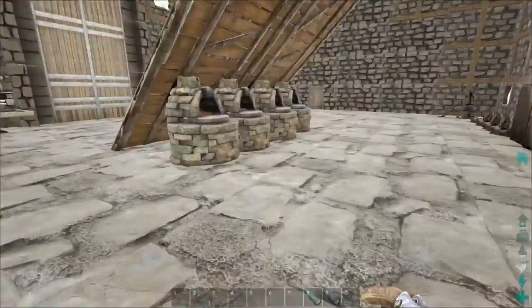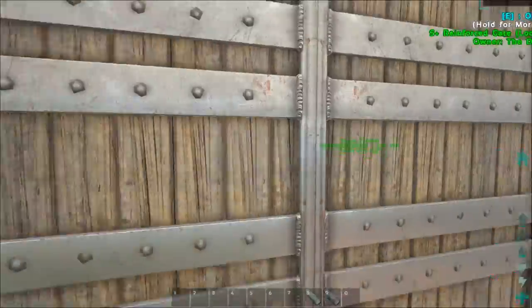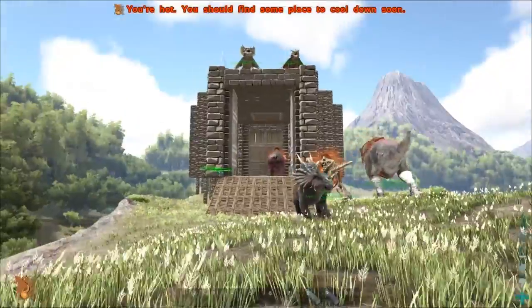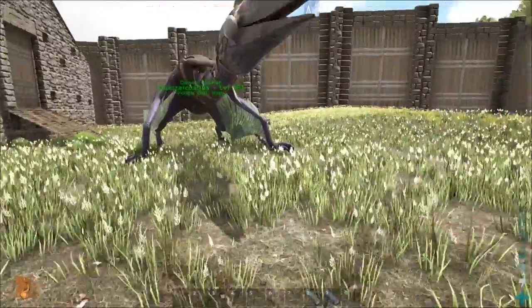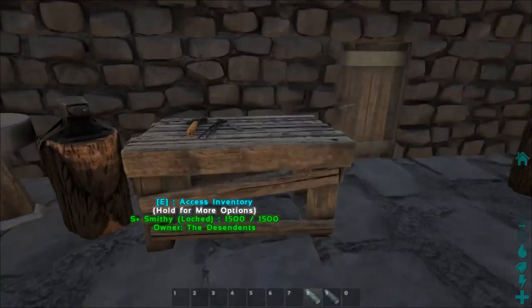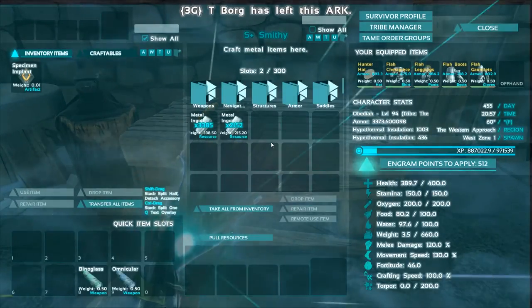I think we need some crystal for the greenhouse because I don't think we have a lot of crystal. Let's take a look — we got a little bit of crystal but we need way more. So I might fly the Anky up to the volcano and do a little bit of smelting, mining, and crystal gathering, and then I'll get everything ready.